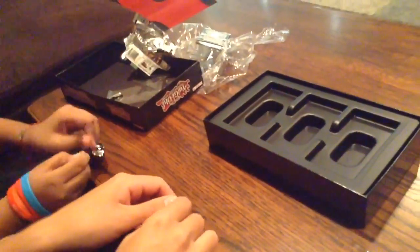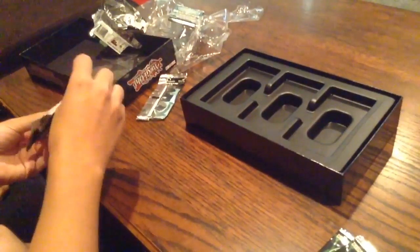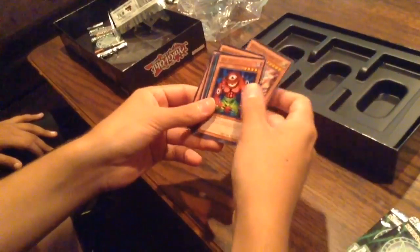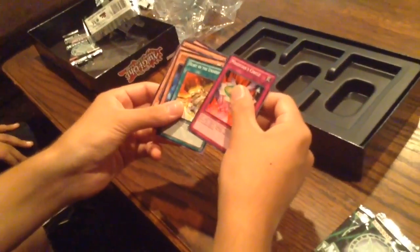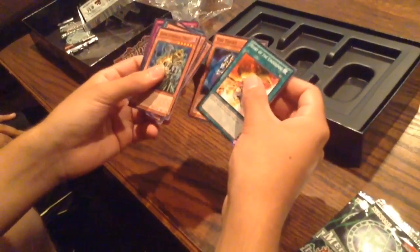I'm the next one. Dark General Freed. Another Sorcerer of Dark Magic. Silent Magician Level 8. Big Eye. Swords of Revealing Light. Magic Jammer for a Secret Rare. Magician's Circle. And the Underdog and the Tricky. That's awesome.